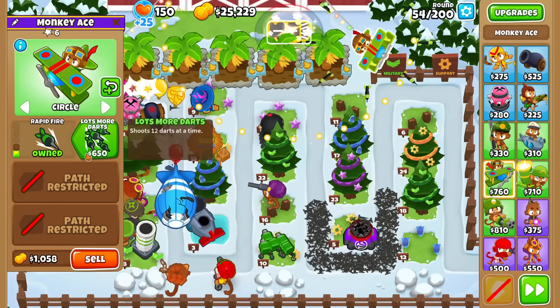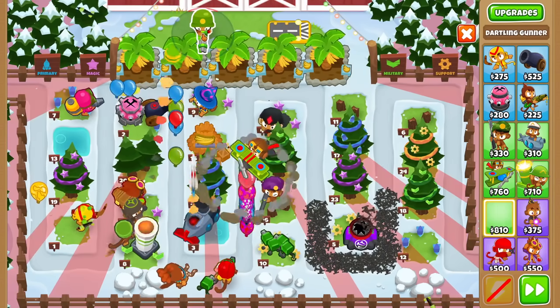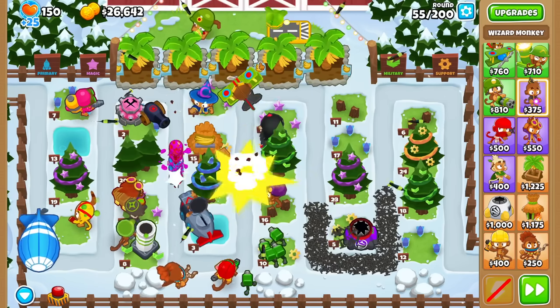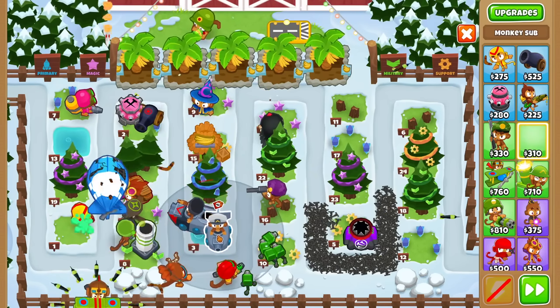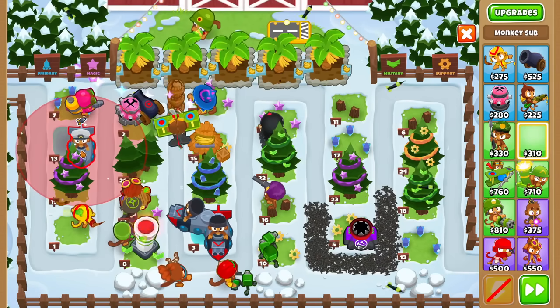What else am I missing? I'm missing Monkey Ace. Lots more darts people did not get. And lastly, Focus Firing Darling Gun. And with that, we have officially dropped every tower in the field. So now we can actually do some strategy here. First off, we gotta fill in all the water with subs.